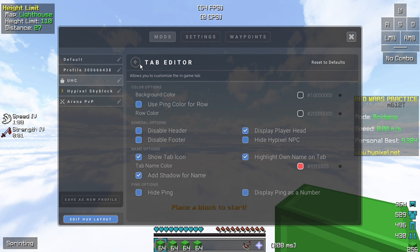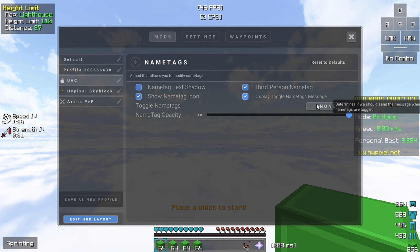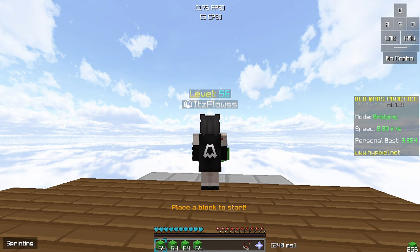Okay, just copy the settings. It is the name tag mode. Just copy my settings. I'm going to show you how it looks — this is the name tag mode, as you can see it gives...